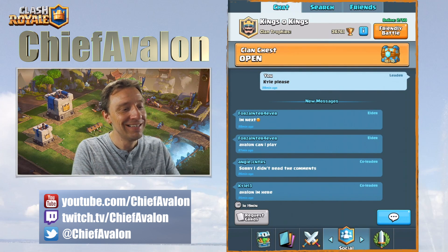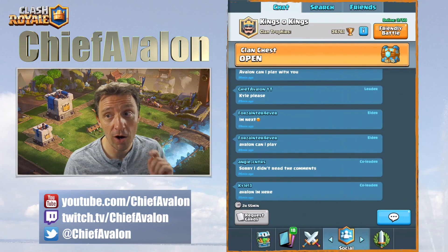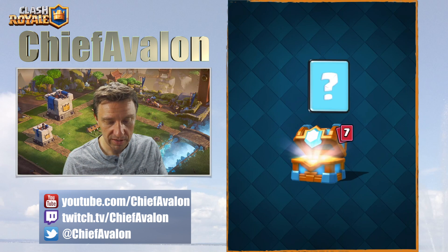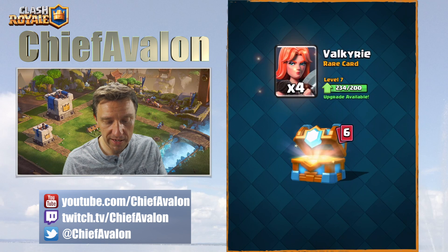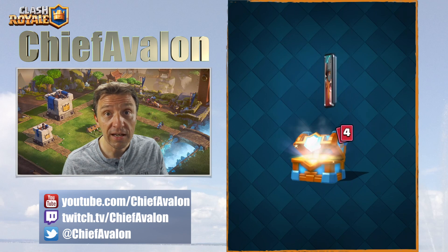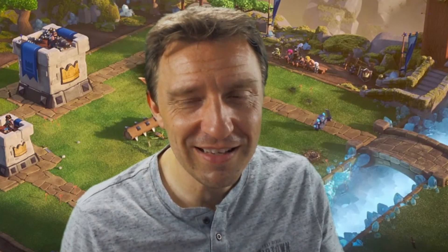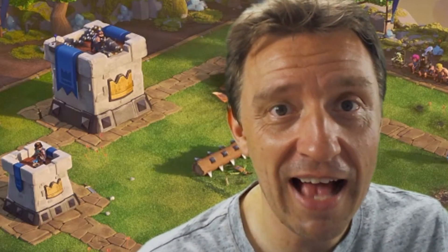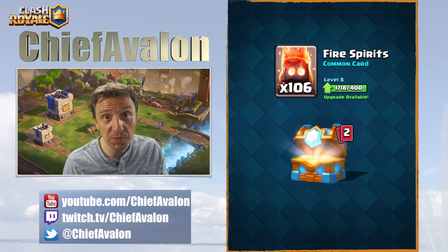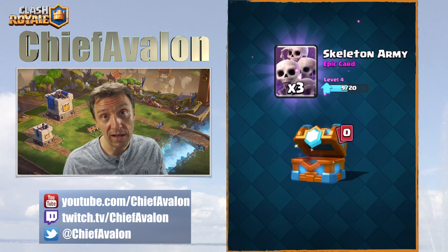First I open the Tier 10 chest on my mini account. I got gold, the Valkyrie, the minion horse, the elite barbs — you always get the elite barbs, I don't know what it is, every single chest has elite barbs in it — bear goblins, fire spirits, and the elixir collector. No collection.